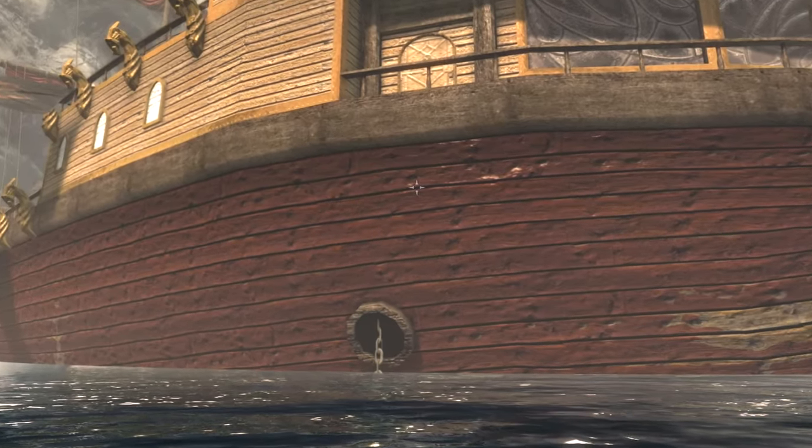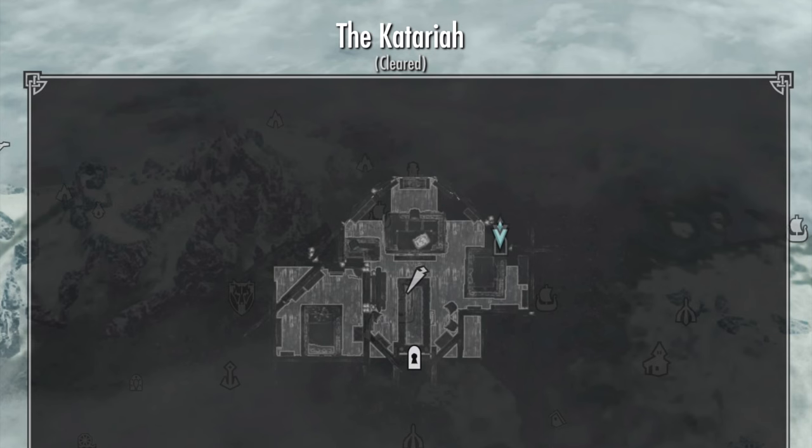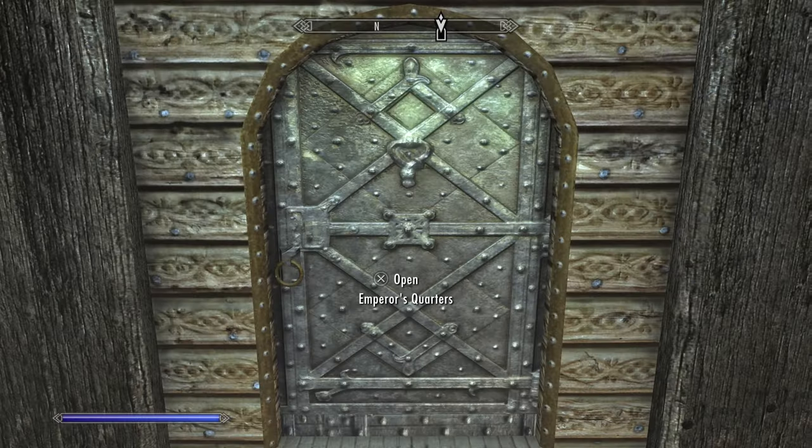You're going to board the Katarya via the anchor chain here on the side — this only appears after the Dark Brotherhood quest. Make your way to the Emperor's quarters.